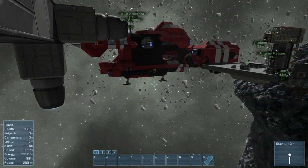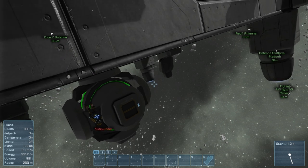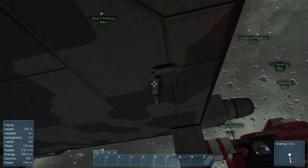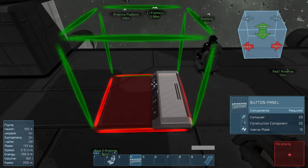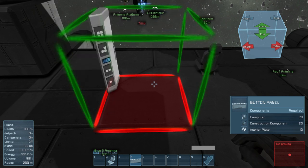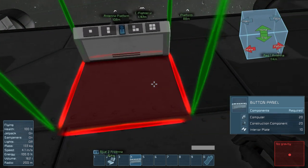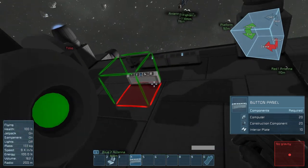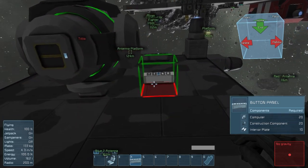Should we put a gravity generator on this so we can hold position? Yeah, we should put a gravity generator on it. Let's skip the gyro for now — we probably don't need it, but keep it in inventory and place it down if we need it.